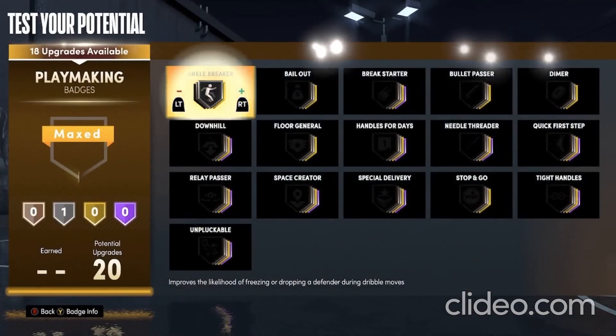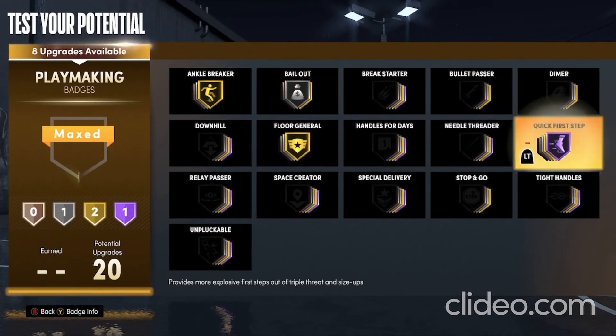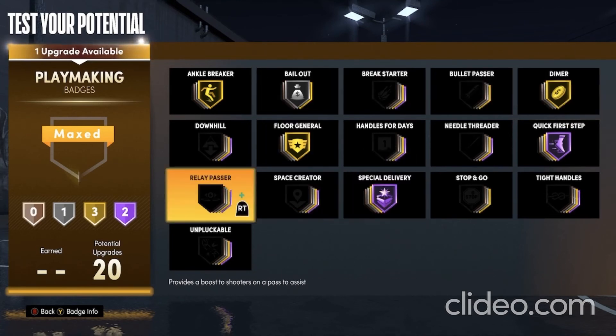For playmaking, put on Ankle Breaker, Bailout, Floor General, Quick First Step, Dimer, Special Delivery, and Unpluckable.